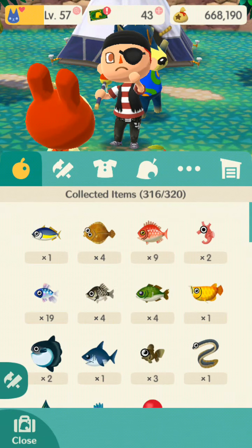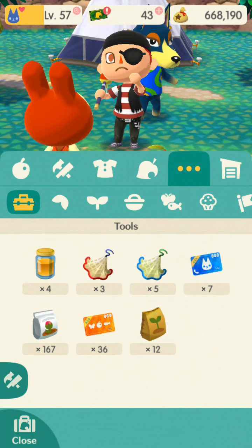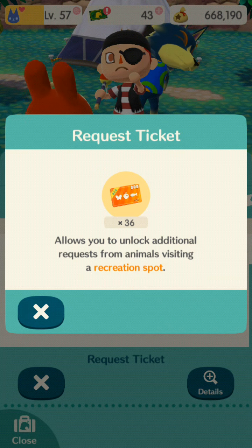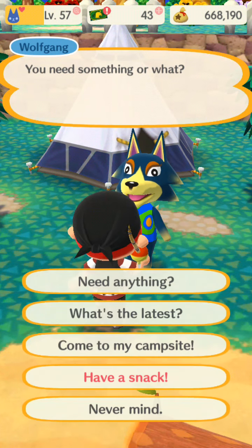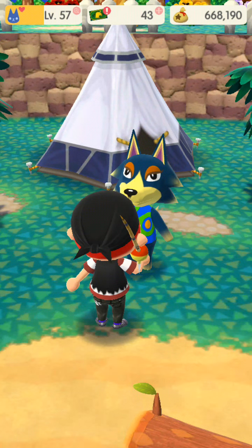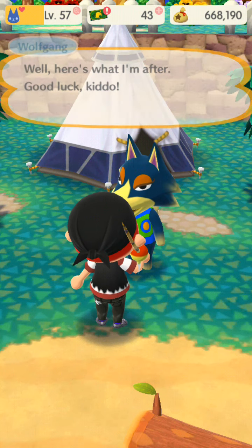So we click on our little briefcase with the leaf, and we're just going to click on the dots. You can see we've got a calling card and down here request tickets. Just going to click on details — it allows you to unlock an additional request from animals visiting the recreation spots. I think this is how it works. We're just going to say 'Need something else.' And there we go. We're just going to use just one to show you how it works. He says 'You didn't forget about me, I'm real grateful. Here's what I'm after — good luck kiddo.'